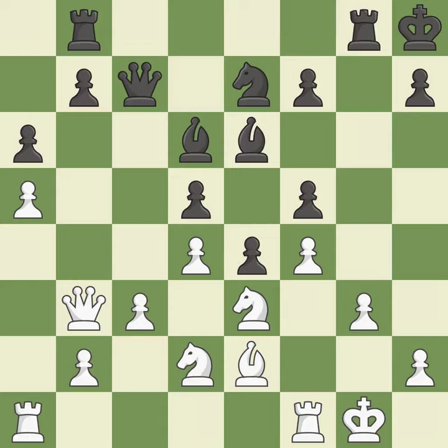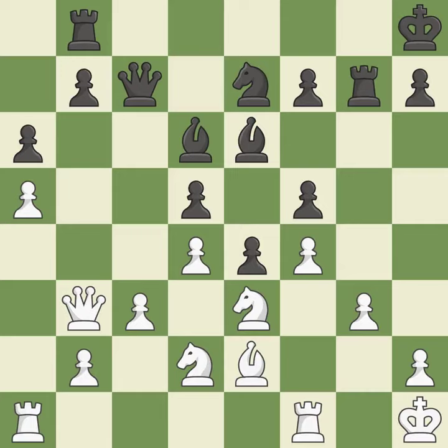This threatens to pin a knight — it is excellent. This frees a pinned pawn, allowing it to provide defense. This prevents the opponent from being able to pin a knight — it is best. This misses a chance to make a pawn-winning threat — it is incorrect. Only one move worked there, and this wasn't it. This ignores an opportunity to strike at the center with a pawn — it is a miss.